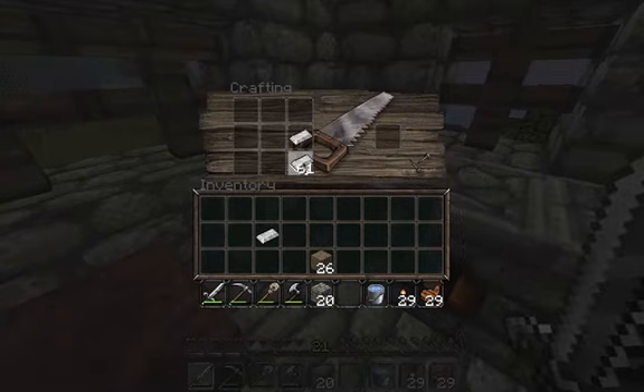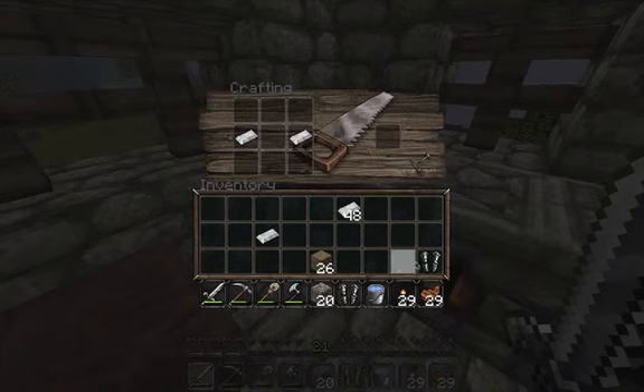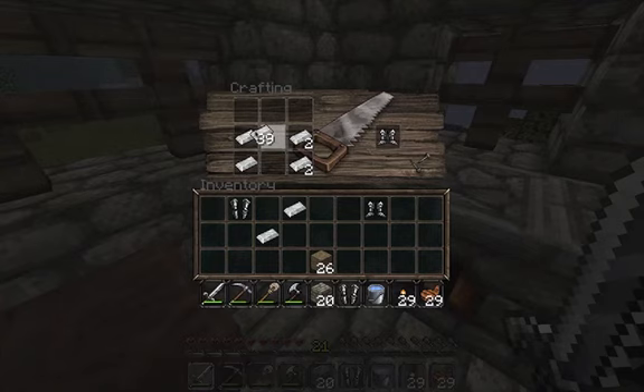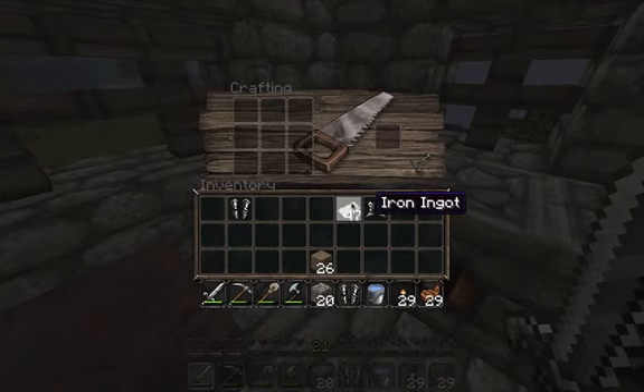So we'll make booties. Legs. Darn it, I stink. I was going to do this trick where if you do that, you have boots, then you have leggings, and also a helmet. Nope, I made two dumb pairs of leggings. Oh nice, smart.